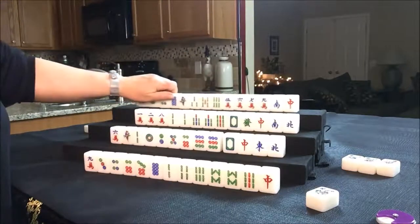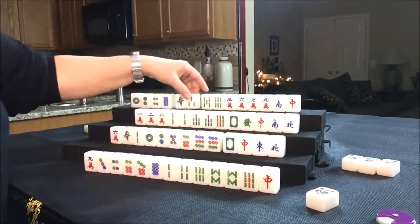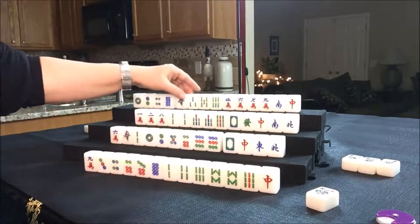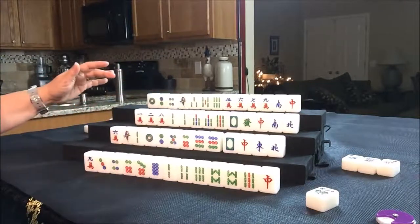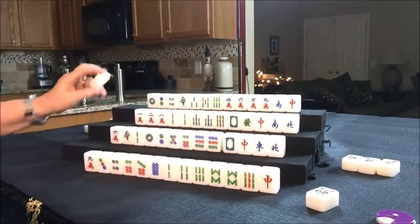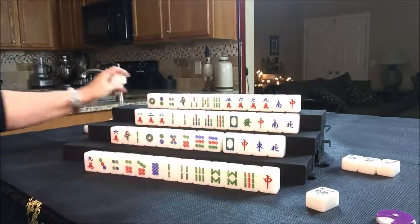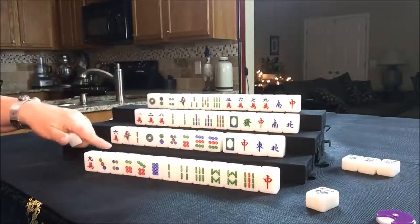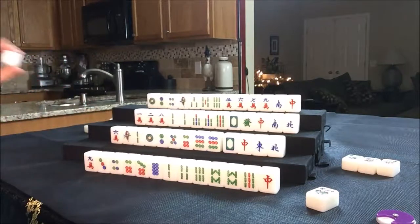I think the dots are a good one to get rid of, because there's only one chow potential with either the one, two or the two, three. These all have chow potential depending on what they draw. Let's go ahead and discard the eight dot, get rid of the dots, and draw for East. They got a three crack — that's a discard. Now, you might ask why doesn't West take that one, two, three? They can't — you cannot chow from the player across from you; you can only chow from the player on your left.